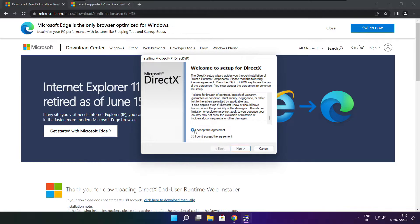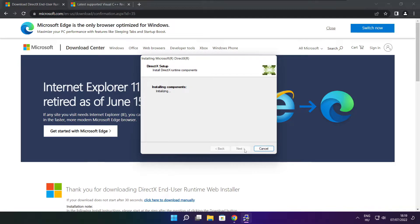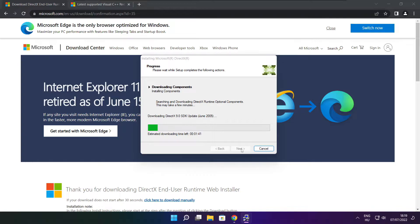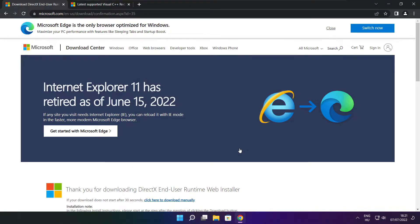Click I accept the agreement and click Next. Uncheck Install the Bing Bar and click Next. Click Next. Installation complete and click Finish. Close the DirectX website.